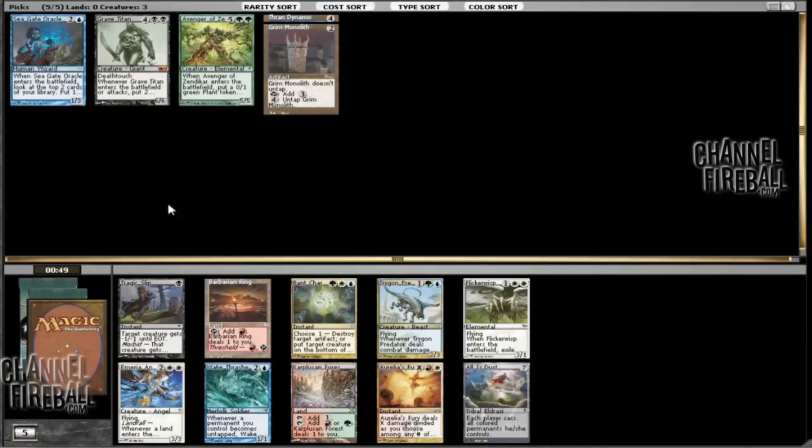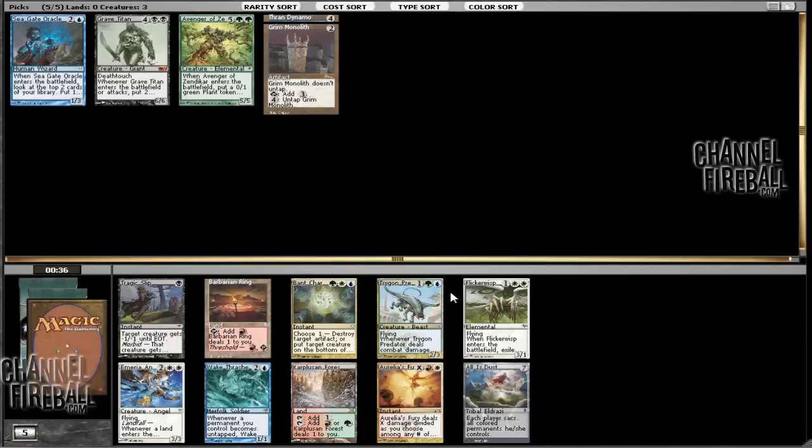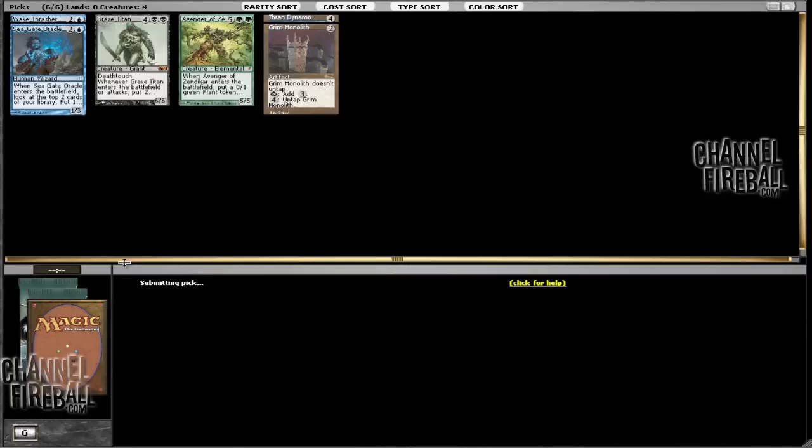It's pretty close between that and Wood Elves, but I think I want to keep my options open. We have Grim Monolith, which isn't as good as Basalt Monolith with this guy, but still not bad. The option of taking that or Tragic Slip — I don't know if I'm blue-green or blue-black at this point. It seems like both blue and green is more likely going to be the combination, just because we've got Trigon Predator and Bant Charm. I think I'm just going to take this Wake Thrasher. Alternatively I could take All Is Dust, but I think I would rather take Wake Thrasher so that if we see a Basalt Monolith we can snatch it up and go for a little combo kill.